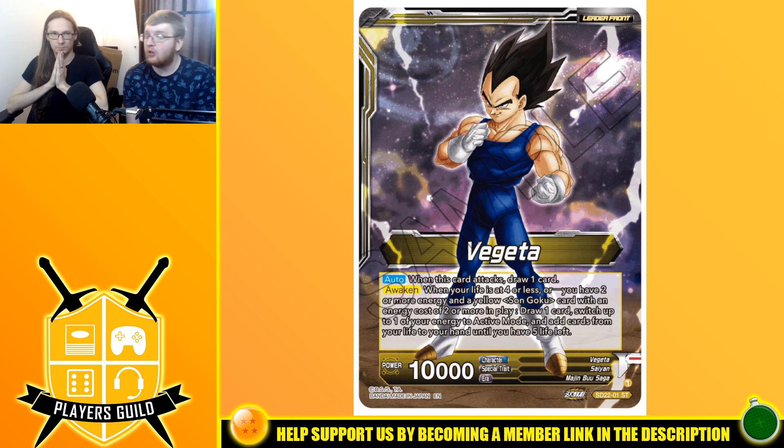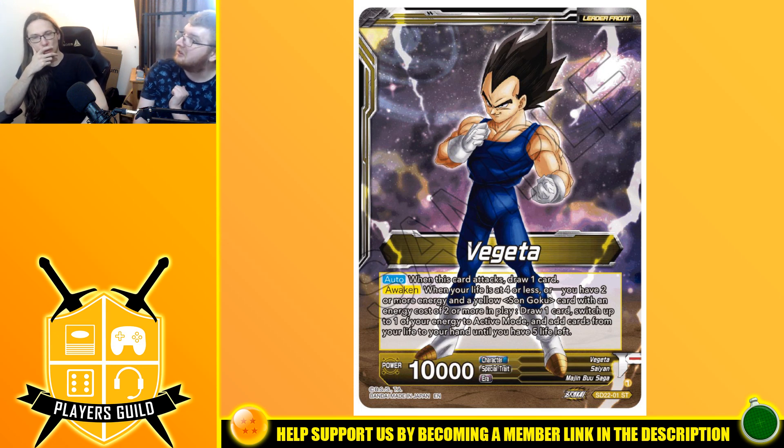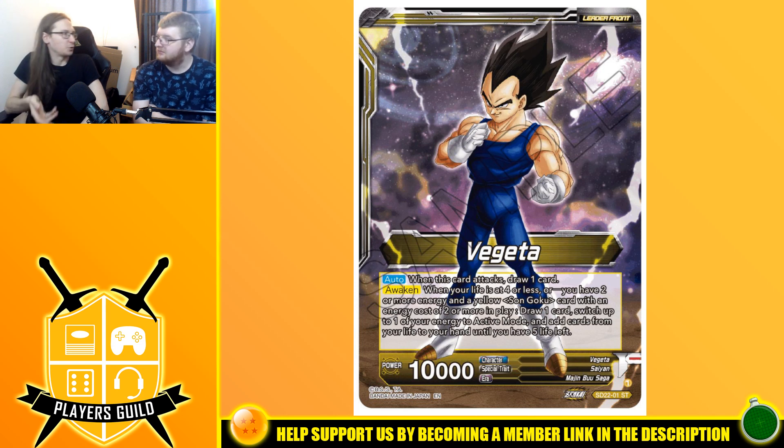Here's a Saiyan from the Buu Saga with 10k power. When this card attacks, draw a card — standard — or when your life is four or less, or you have two or more energy and a yellow Son Goku card with an energy cost of two or more in play, draw a card, switch up to one, and add cards from your life until you have five. Not six, which is the usual one. This is a build that might as well run the vanilla Son Goku two-drops — there is an argument for that.